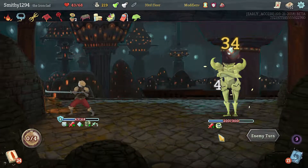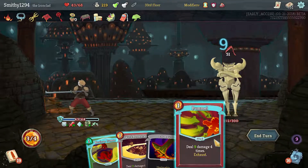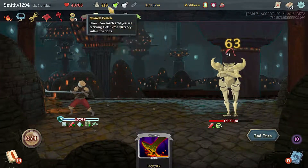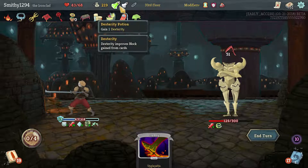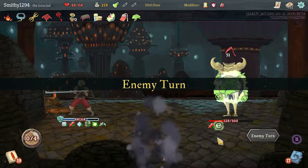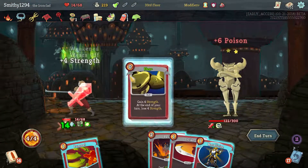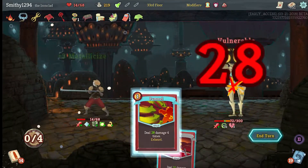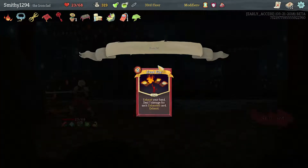I think we've used up all our Feeds now but that's fine. This is a massive attack - are we dead? I'm not sure, let's just drink that and see what happens. Now we've got 17 block somehow but we're pretty close to dead. Bashing and Pummeling and he's dead - that's doing 16 times four or something.